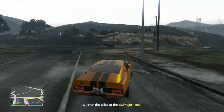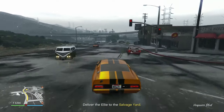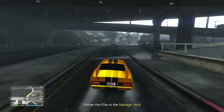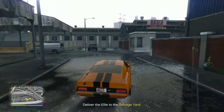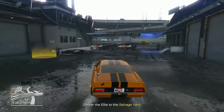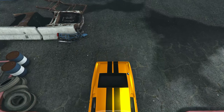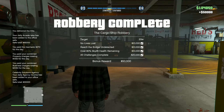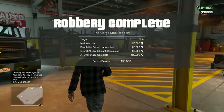Looks like we have a visitor shooting my car. Why would you pull out in front of me like that? I know I ran a red light, but still. So we're almost here - we're going to take this inside and hang on to it for a little while because we still have to sell it, which is a whole other thing by itself. You just have to drive it to the docks, but every car in the world tries to kill you when you do it. No lives lost, reach the bridge undetected, 80% skylift health remaining, all challenges complete, bonus reward!